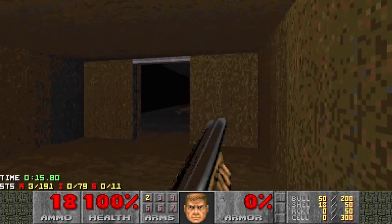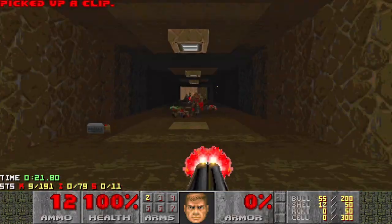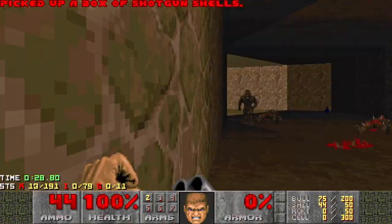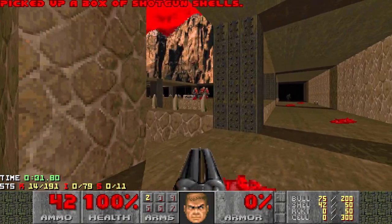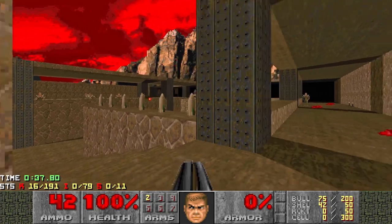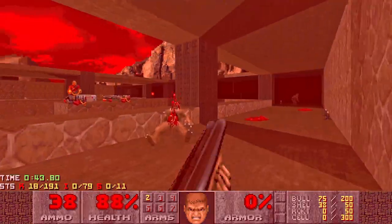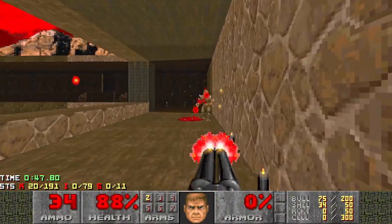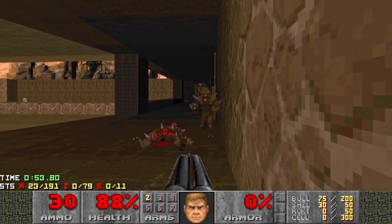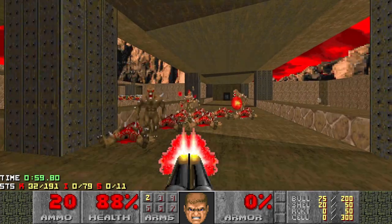Lots of zombie men here. Just try and line them up as best you can and take them down. We'll run out and start gunning them all. Let's grab the shells as we go. There's a shotgunner or chaingunner over there — let's get them all aggroing each other, which is nice. Just showing myself a little bit to get them going. Use the pillar here if you need it, and just watch the imps. Line them up where you can and just take them all out. Super shotgun makes quick work of them.